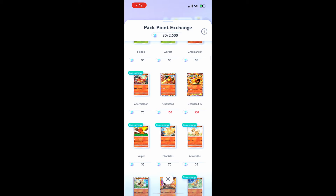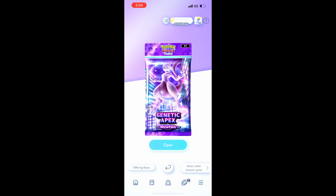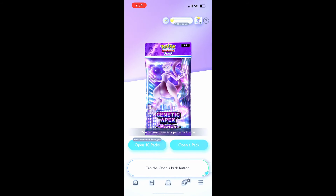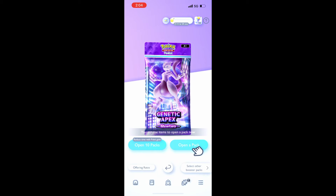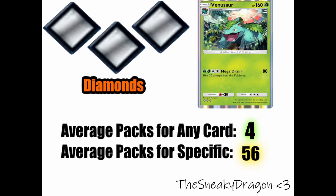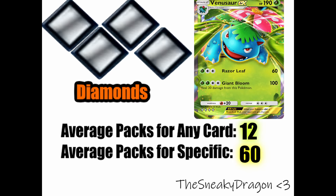You will probably get most of these cards for free just by playing the game, but we need to talk about the next tier of rarity, because the system of 'more symbols is more rare' quickly starts to break down. Quadruple diamond cards tend to be non-shiny EX cards — very powerful and very valuable. But to find an individual one, you have to open 60 packs on average. That sounds pretty similar to the 56 packs needed for a specific triple diamond card, and 60 packs for a specific quad diamond card. That's pretty close.